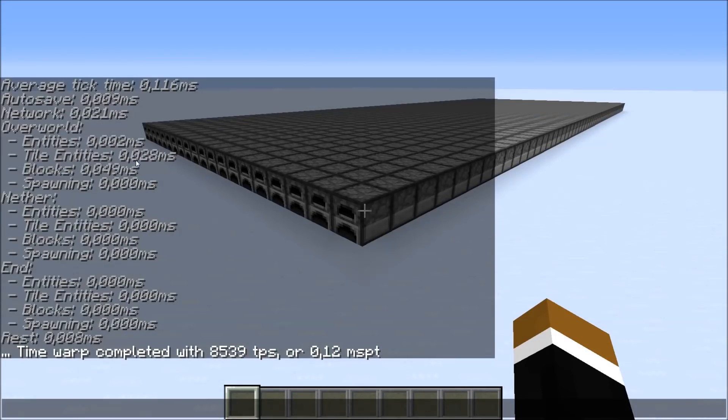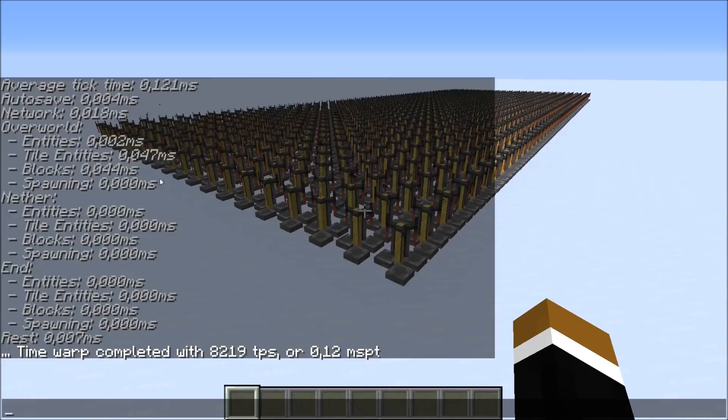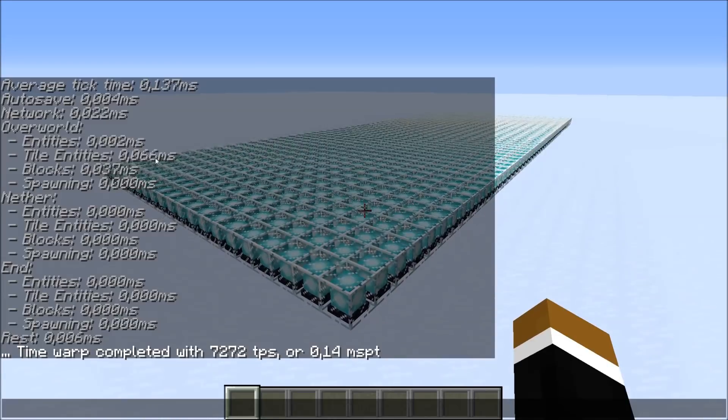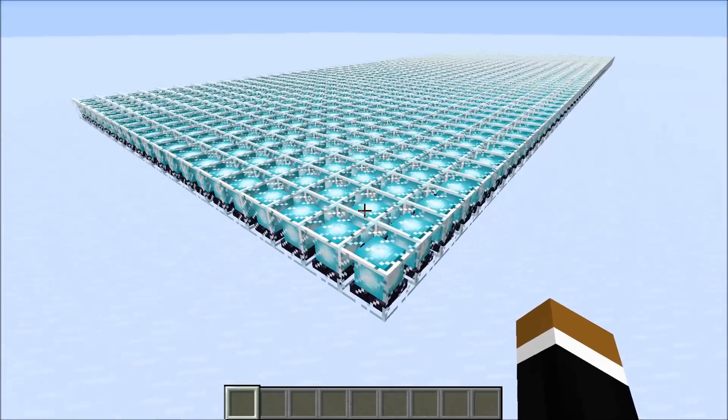The furnace takes 0.028 milliseconds to be processed — approximately as much as a blocked hopper or a chest. Brewing stands require a bit more performance; after testing 10 times to rule out variance, they take 0.047 milliseconds — about 66% more than a furnace, but still negligible compared to hoppers. Beacons take 0.066 milliseconds to be processed, slightly more than a brewing stand but still totally negligible. You could use beacons as decoration blocks without worrying about performance.